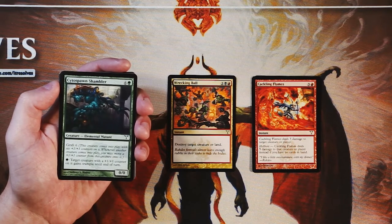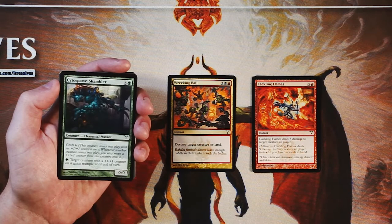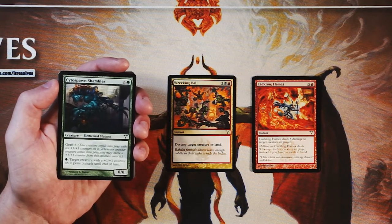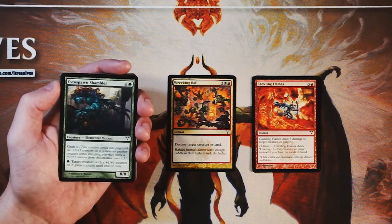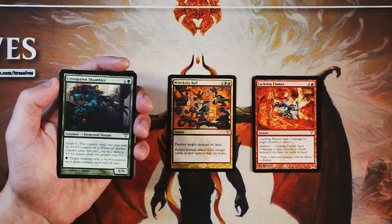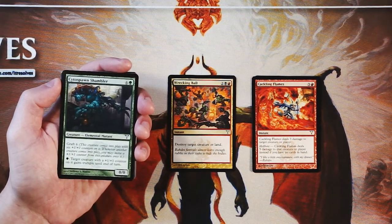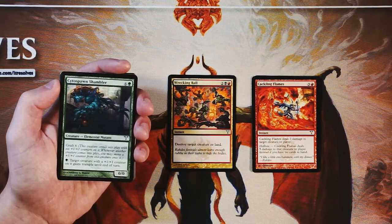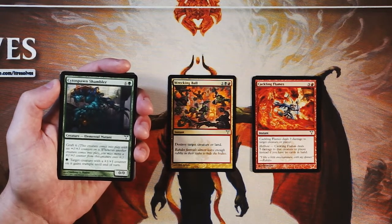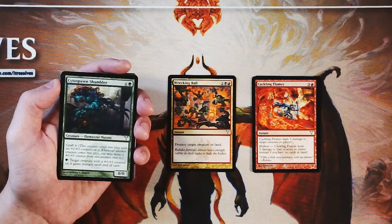You can also pay a green and target a creature with a +1/+1 counter on it to gain trample until end of turn. That is very, very nice because it just means you're hopefully going to be able to deal damage every single turn even if you're getting blocked — especially if you're swinging in with something big, which by the time you're playing this, this on its own is quite big. This is just a very decent bomb, but it does not beat Wrecking Ball. That removal is just super, super premium in this set. I wouldn't take this over it, but it is a very decent bomb for a blue-green Simic deck.